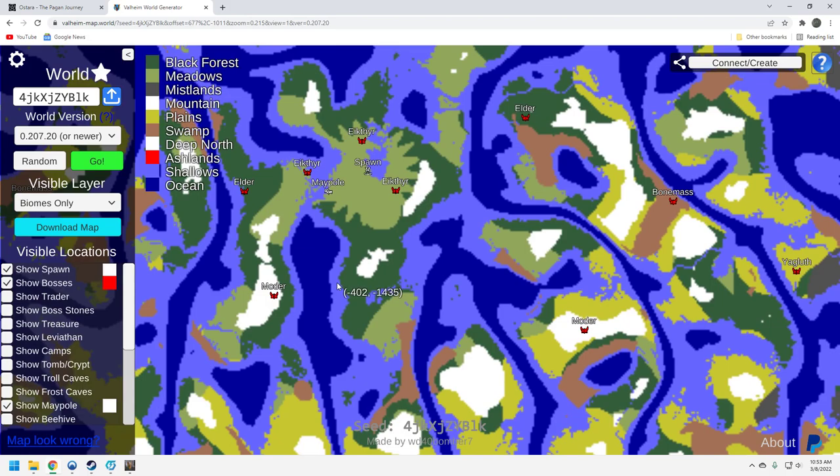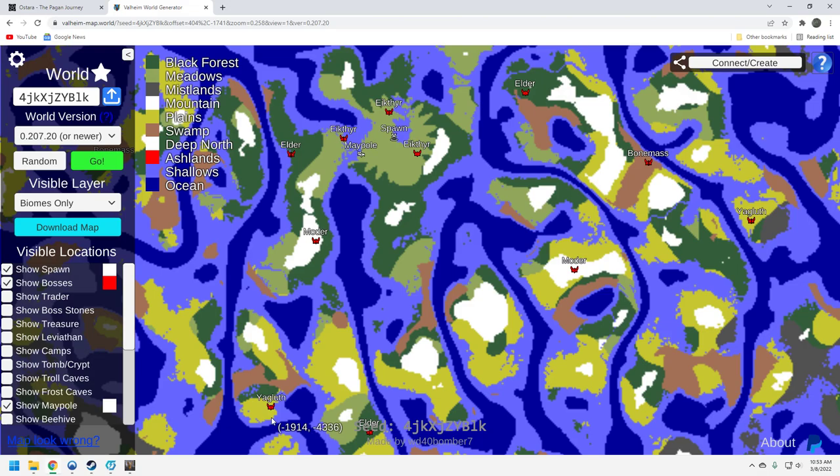Bonemass is over here — that's a little bit of a trek. And Yagluth is down here. So you've got three bosses fairly close to your starter island, which is pretty good with the Maypole. As you can see, this Maypole is on the water — you can get out into open ocean here, it's not locked in a bay or anything.